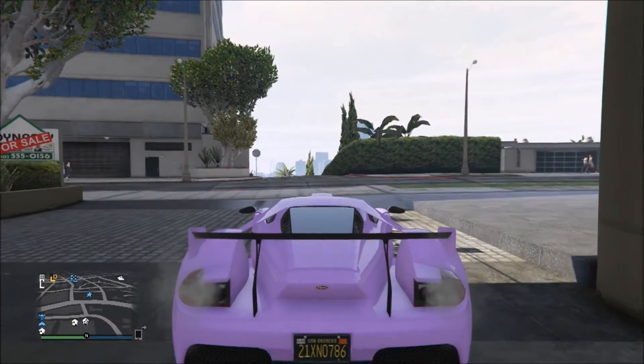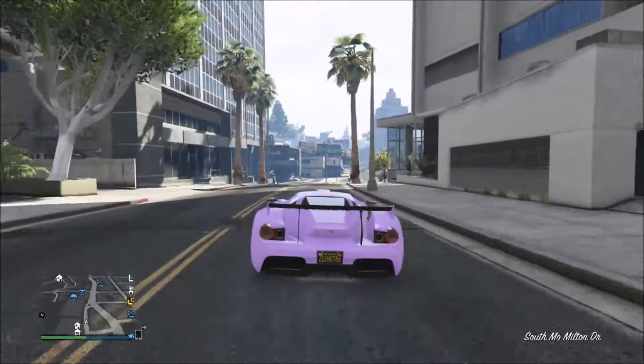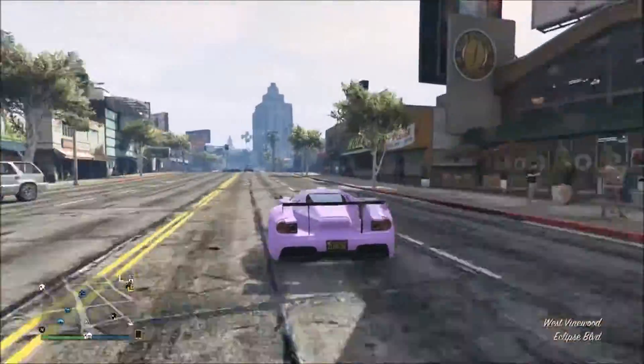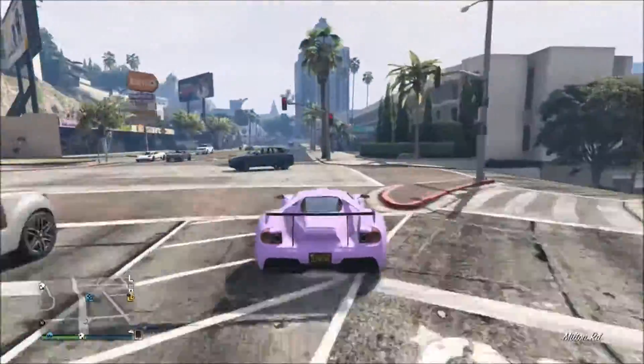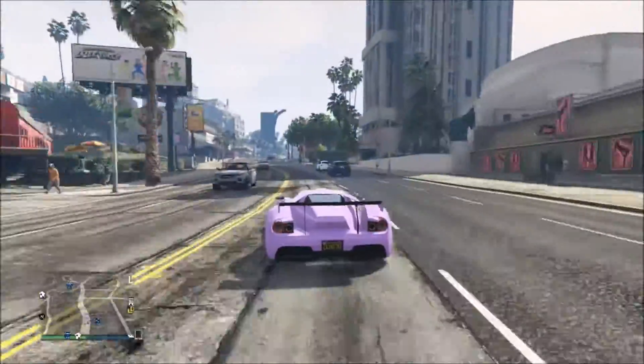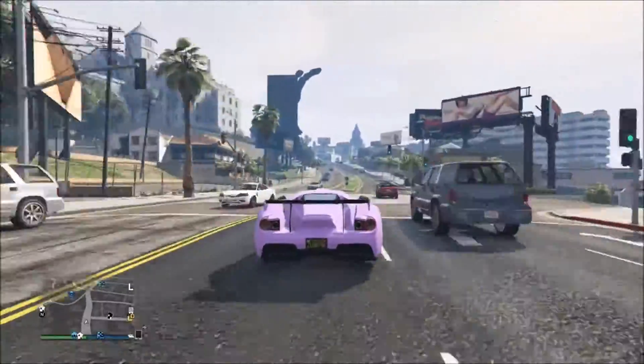Hello guys, once again it's Sam DynamoProKill with you. In today's Grand Theft Auto 5 Online video I'm going to be showing you a brand new Solo Invisible Wrist glitch after the recent patch 1.34, also known as the Finance and Felony DLC which dropped yesterday. This glitch is really cool so make sure you leave a like and subscribe for the latest Grand Theft Auto 5 content, and with all that being said let's start the video.